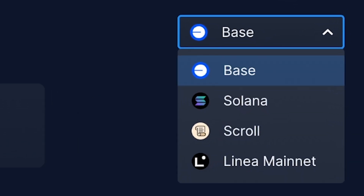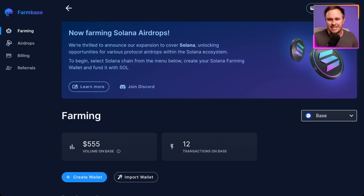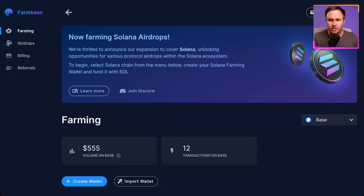On the top left you can see Farming — head there first. You'll see a dropdown menu of all the other options they allow farming with, but we're just going to focus on Base. If you don't see Base, hit the dropdown menu and select Base.